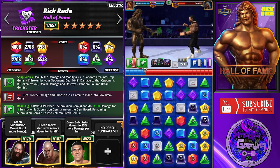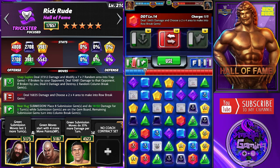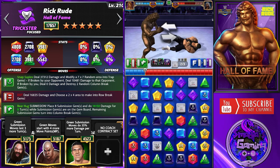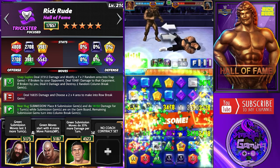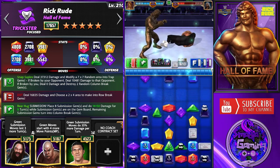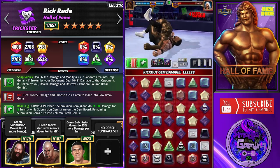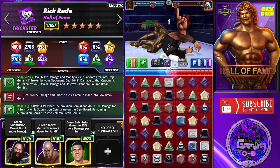He's down to 266,000 health points. Let's go now with the DDT again - this is a 2x4 into row break gems. Beautiful. Again, all three moves are ready for Rick Rude.